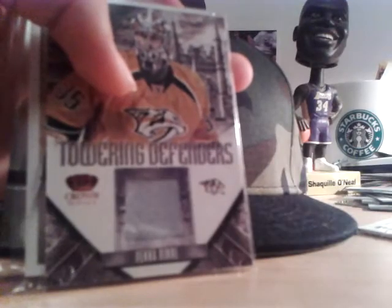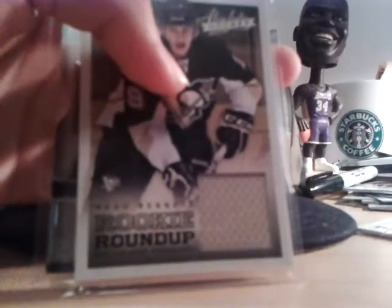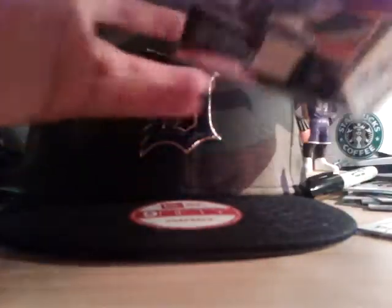Adam Henrik, UD Game Jersey. Pecorine, Towering Defenses. Bo Bennett rookie roundup, which is also kind of reserved for Let's Go Ducks. And Boon Jenner, numbered 76 out of 199, jersey auto.